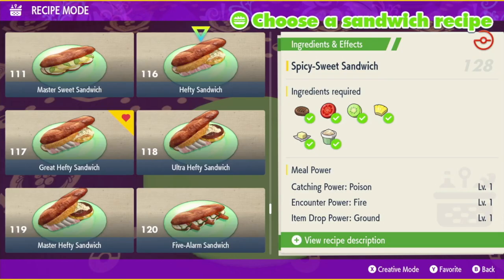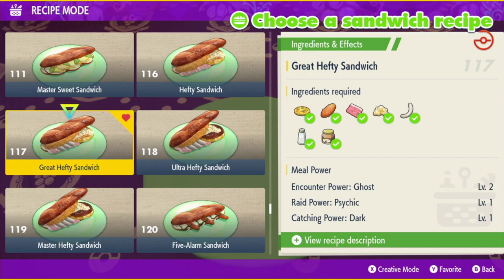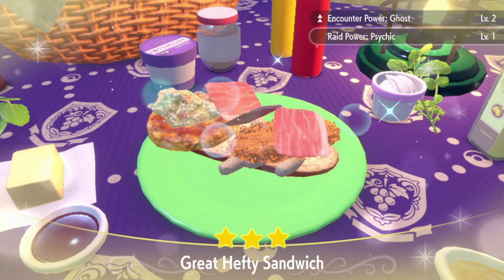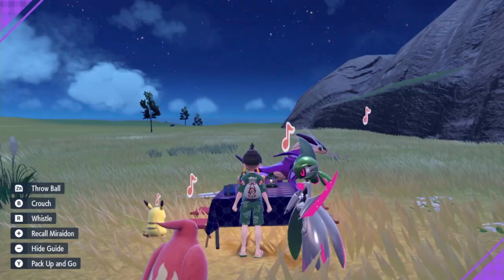Then open up a picnic and make yourself a Ghost Encounter Power Sandwich. I use the recipe for the Great Hefty Sandwich. It is a bit of a clunker, but the Ghost Encounter Power will speed up the process.